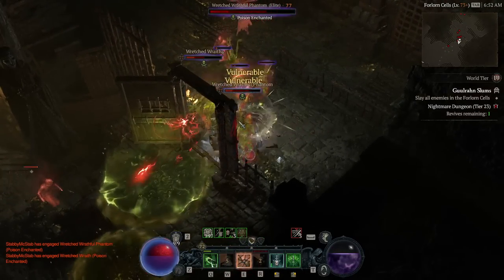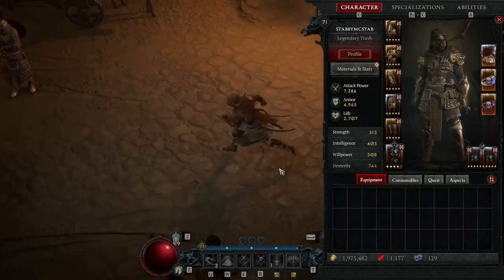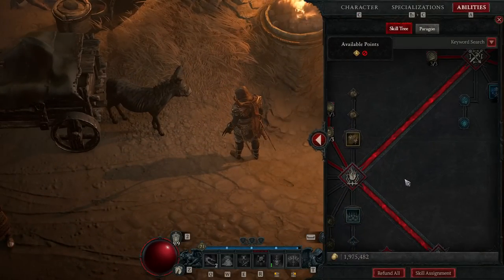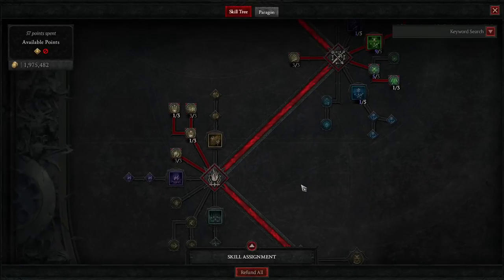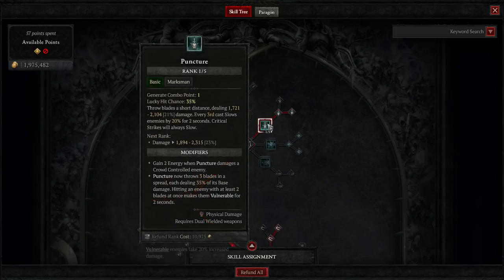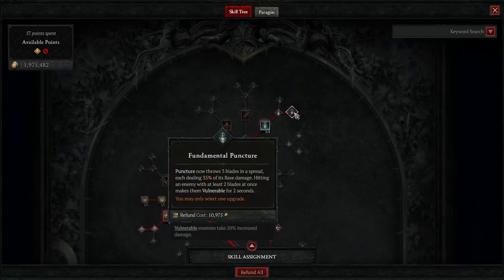So let's get into the actual stats and stuff, starting with the skill tree — the most important part of any build. What abilities did I take and why? We start with puncture as our generator — it's our combo point generator and also our energy generator. Puncture is where you throw those daggers. I've picked the option where you throw three daggers, but if you hit somebody with two blades it makes them vulnerable, and as you can see when you're in melee range and you use puncture it 100% of the time makes them vulnerable.